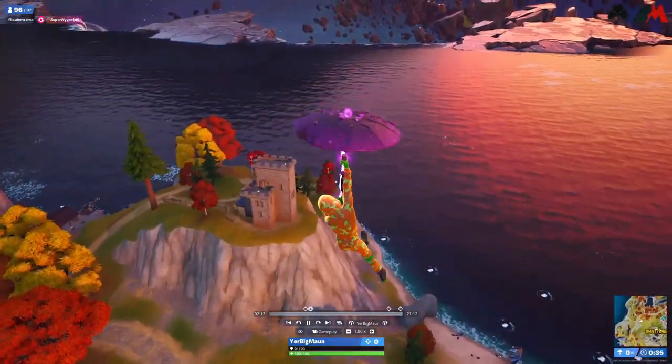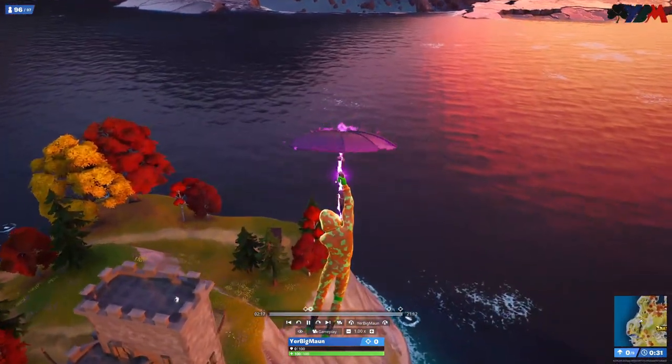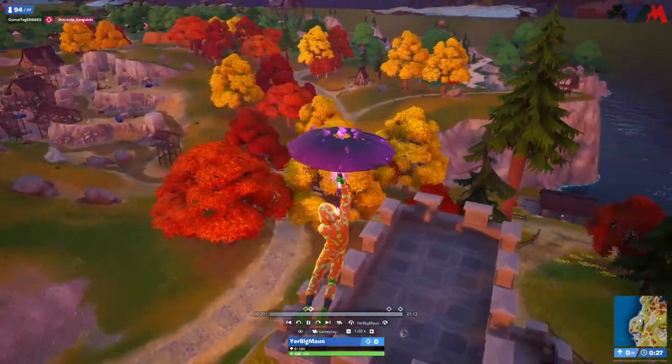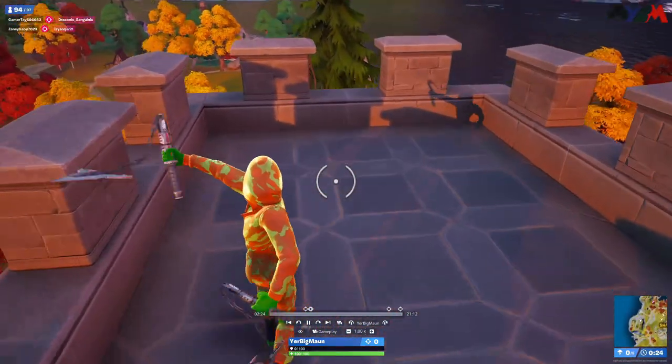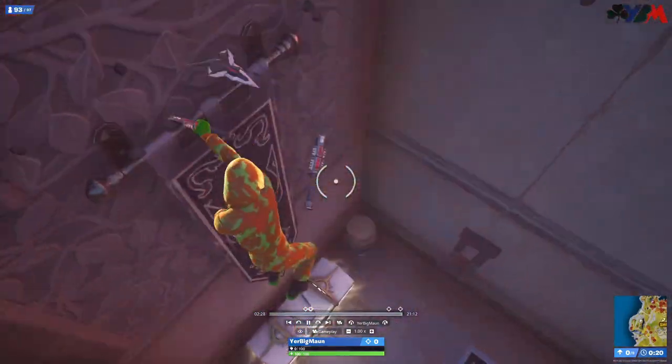Hello, welcome back to the channel. You find me landing out here west of Shattered Slabs. I've decided that this is now my favourite spot to land. Usually you'll get a spawn on top here — this time it's grenades. Sometimes you'll get a pistol or a rifle or maybe some meds.